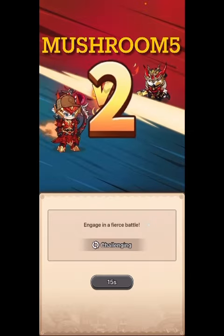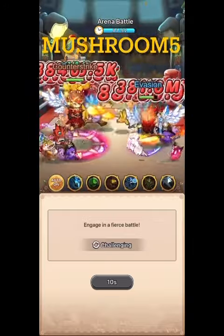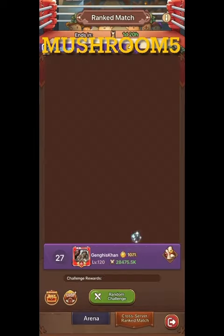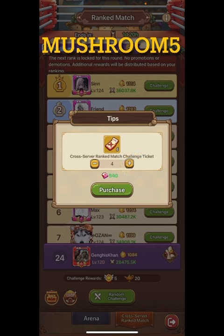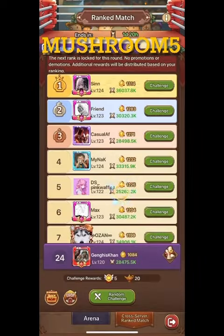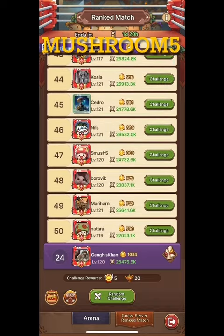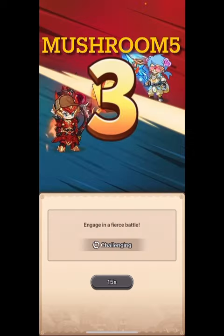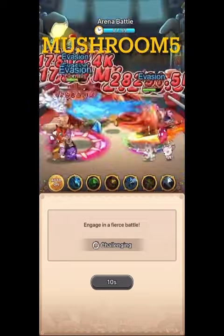Generally, if you just pick the bottom it should be really easy. I'll also use gems to get four extra attacks. Right here I press this button and grab four extra ones. I won't do the fifth, which costs 800 gems, but the fourth is 400 — I do feel that's worth it for the glory badges. So we keep going all the way down, pressing the bottom one each time, skipping anyone I've already fought.